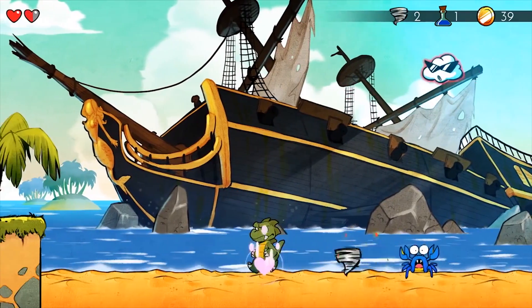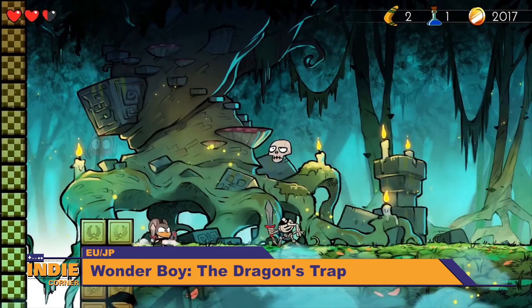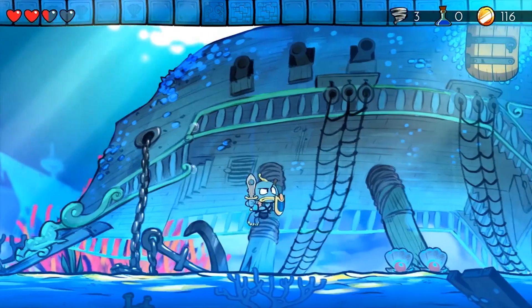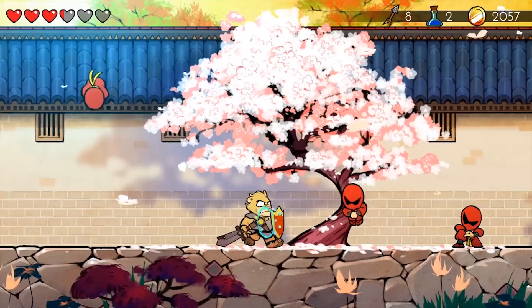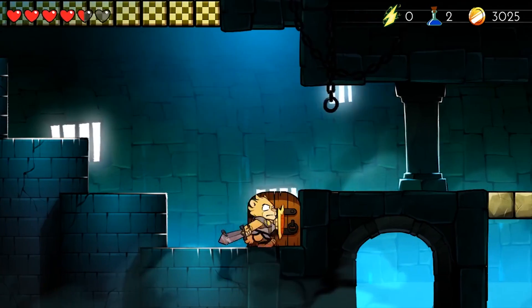Much like Blaster Master, another classic got a revival in Wonder Boy: The Dragon's Trap. This title is a remake of the classic Wonder Boy 3, which was originally released on the Sega Master System in 1989. The game plays like a 2D action game and has you searching for a cure to revert back to your normal form. The shape-shifting nature of the hero plays into the gameplay, giving you six different mechanics for each shape they turn into.